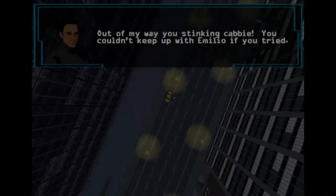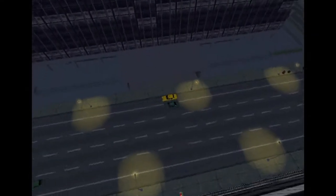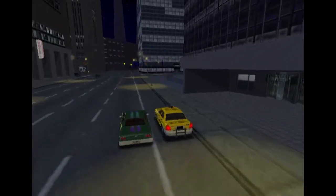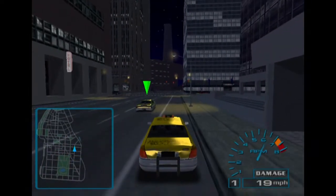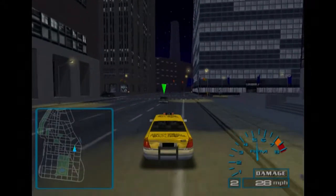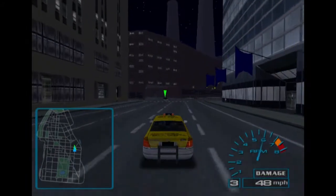Interesting little map — looks like it's got kind of a little park in the center there at the top. Then in-game an NPC shouts: 'Out of my way, you stinking cabbie! You couldn't keep up with Emilio if you tried.' I guess I'll be the voice of the people. So here we are in our little taxi cab. That's a strange button setup for shifting.